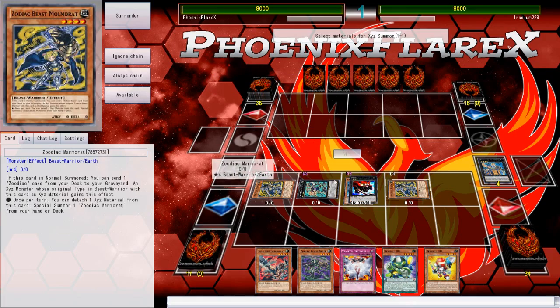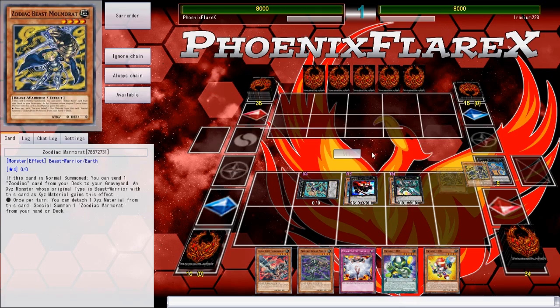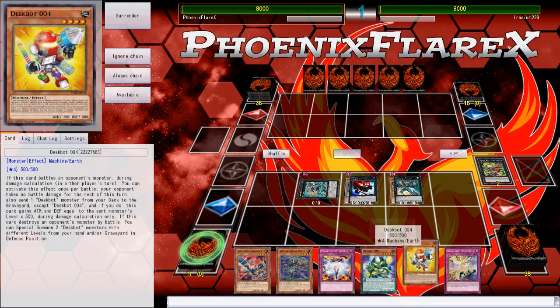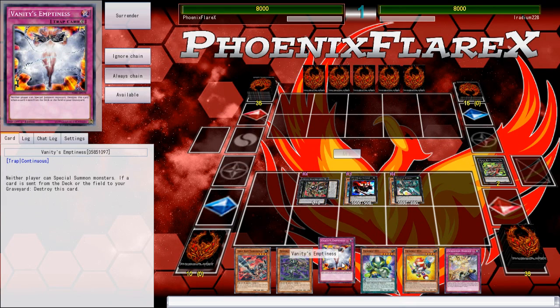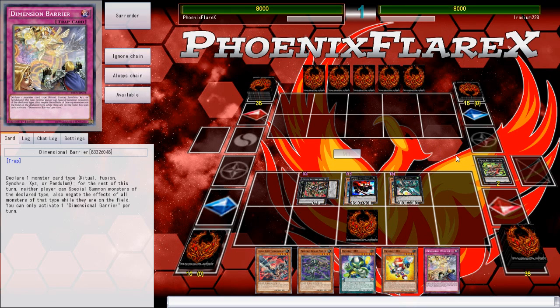We'll get this Emeril here, and this Emeril will now put back my resources. Put those things back. Hopefully draw like... no, that'll work. I'm okay with that wholeheartedly. So I've got Emptiness and I've got D-Barrier. Now, hopefully I don't get Twin Twistered — I mean, he does play floaters, so there is that.